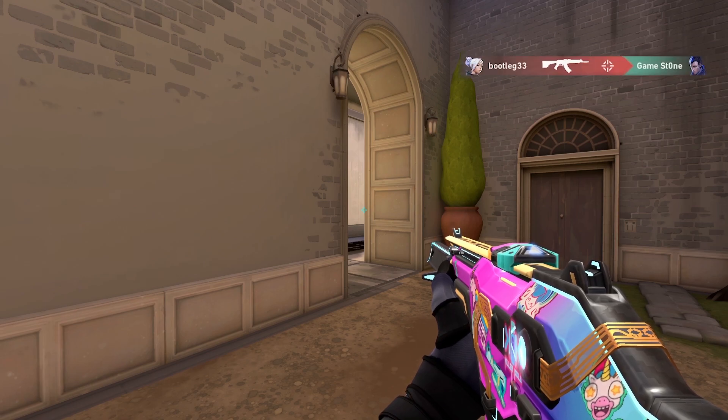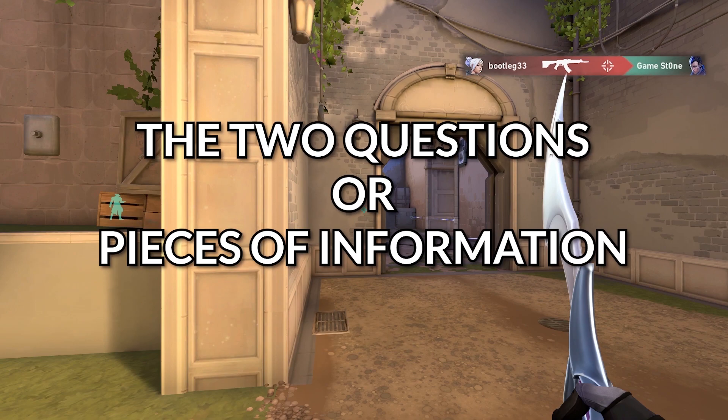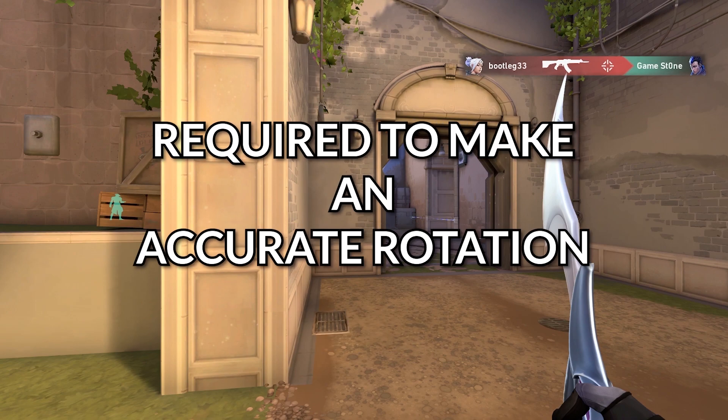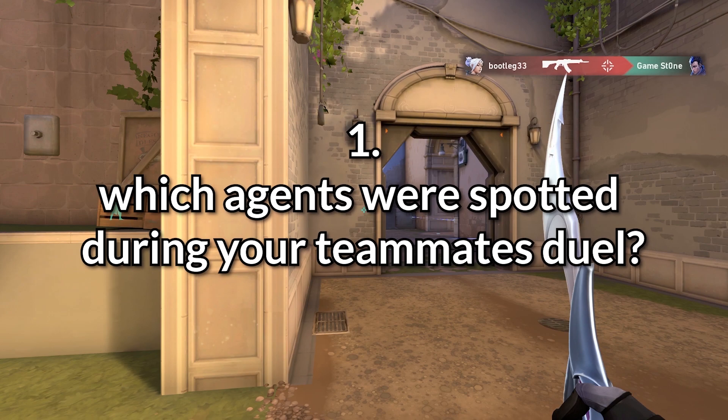On the other end, if you find yourself a man down, rotating is a question of info rather than the amount of teammates guarding the opposite site. The two pieces of information required to make an accurate rotation are: one, which agents were spotted during your teammate's duel?